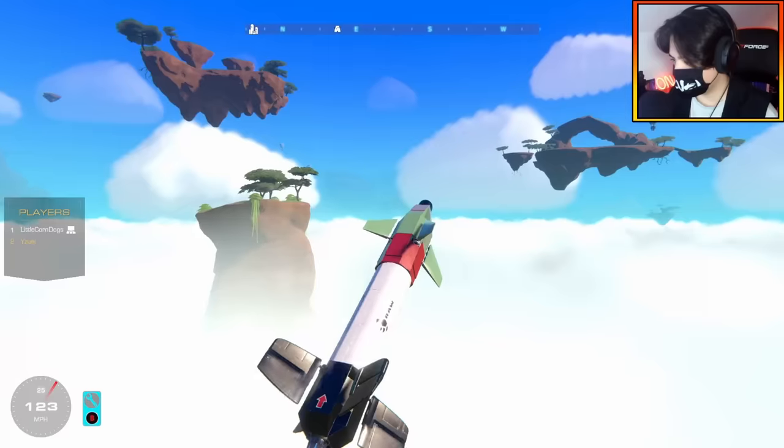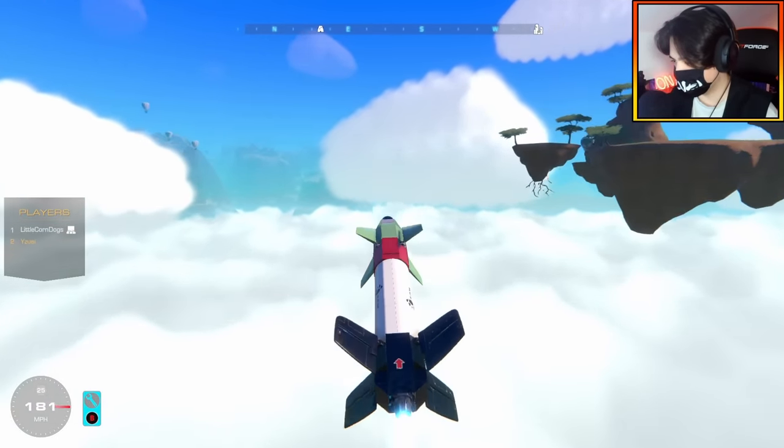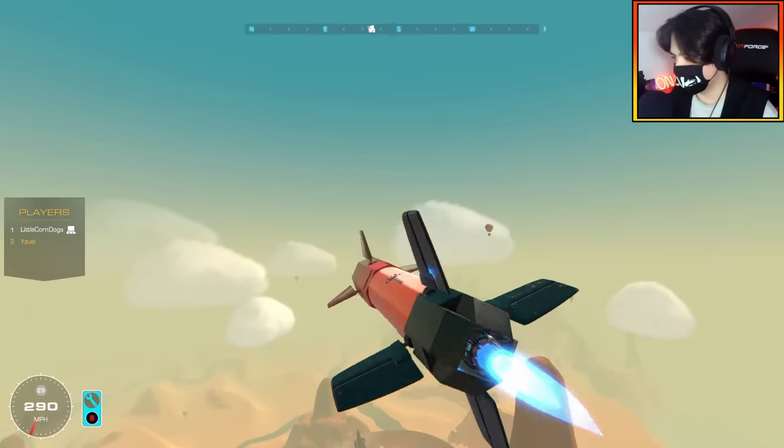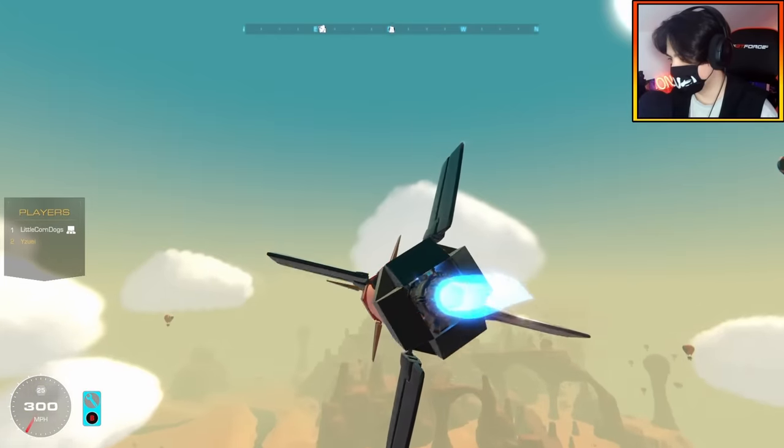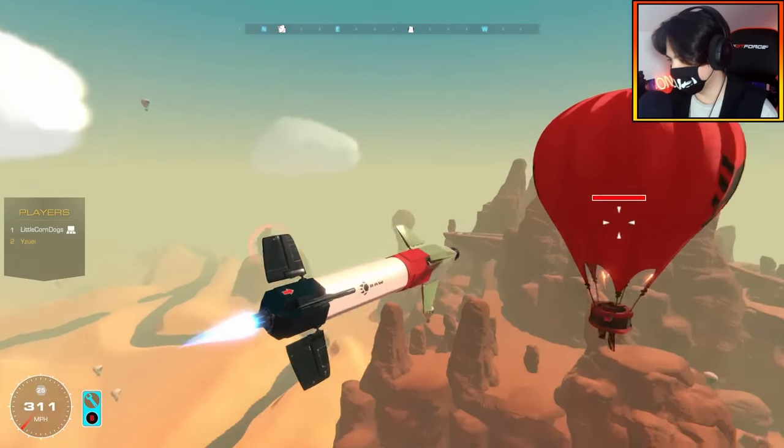Let's just give it a test. I have a little arrow you can see there which indicates when I'm the right way up. We're going to go hit that red balloon. Can I control it? A little bit. Oh yeah, this is perfect. We got him!